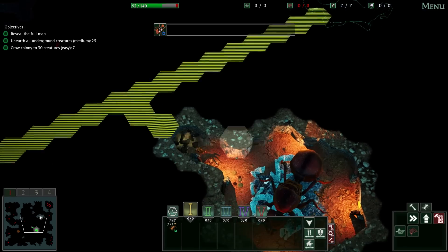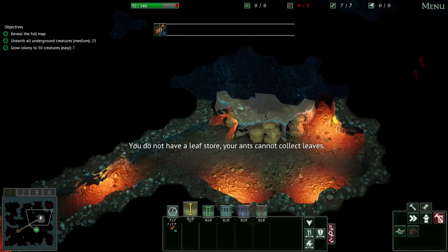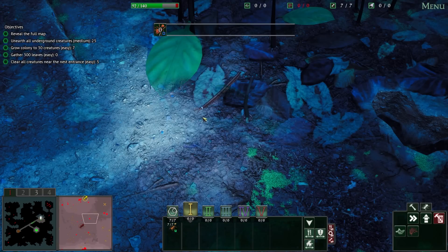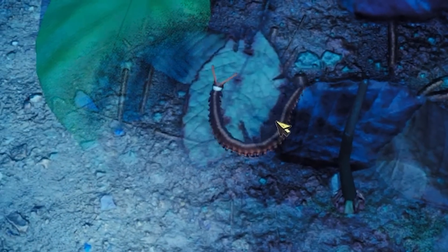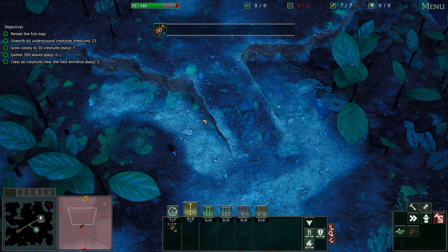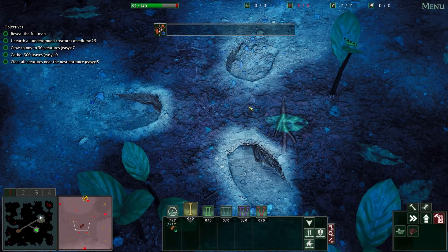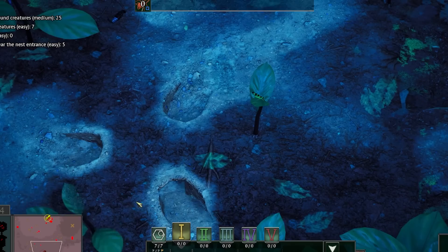We need to dig ant tunnels because there's food here, and this tunnel right here will lead us to the undergrowth. It's nighttime, but here you can see the velvet worm. This is one of the smaller ones — there's larva, there's different sizes, but a lot of enemies are around the entrances to our nest. We're going to have to kill them all.